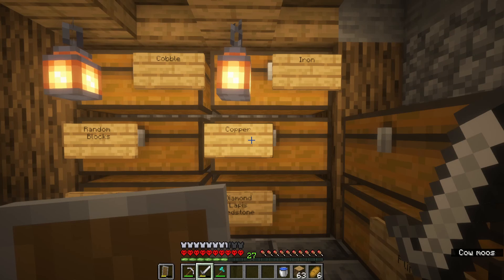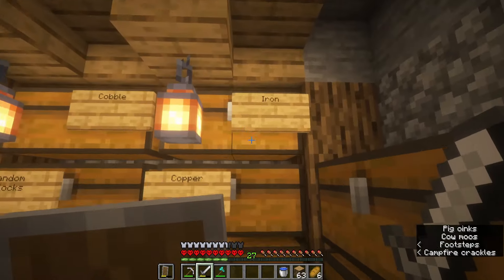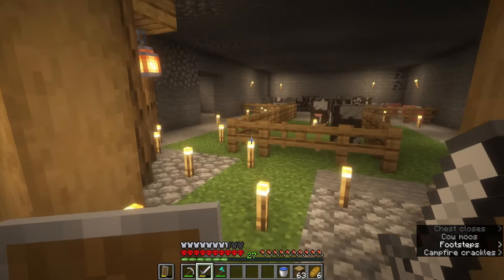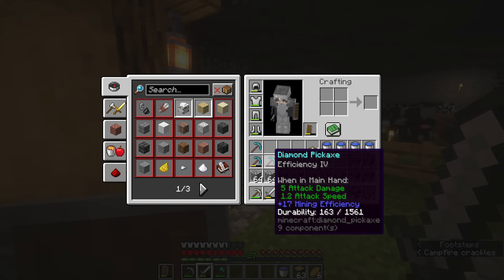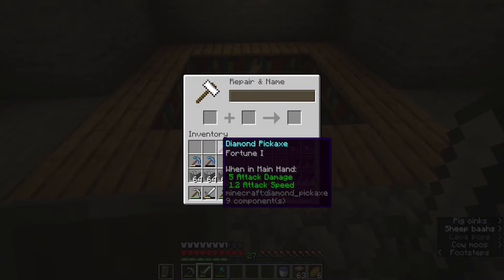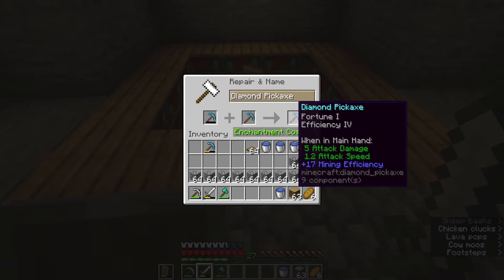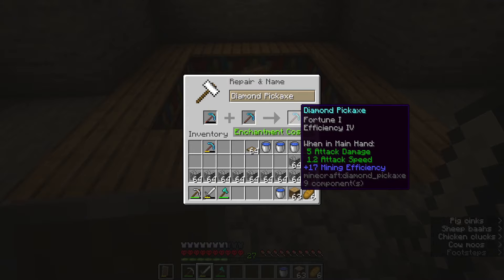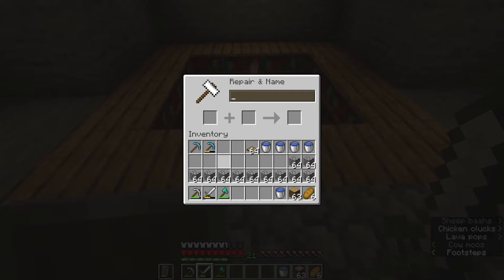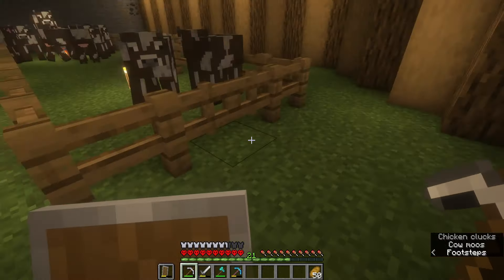In today's episode I'm going to build a different style of mob farm - we're going to build one way up in the air, and it's going to be awesome. Before I head out, I do want to go over a couple things. I have a stack of iron and I made an anvil. I need to combine this pickaxe with the Fortune 1 pickaxe, so we're going to take Efficiency 4 and Fortune 1 and combine those together. It's going to cost me six levels - let's go ahead and do that. Now we have a Fortune 1 Efficiency 4 pickaxe, which is awesome.